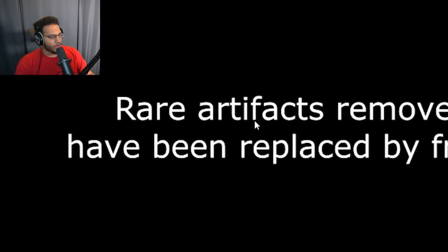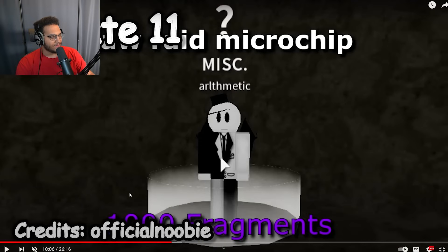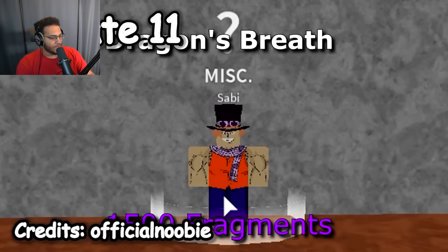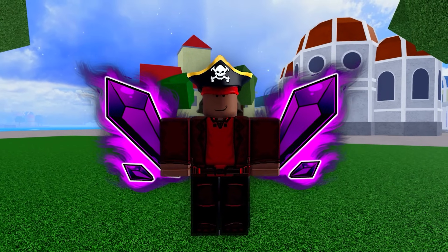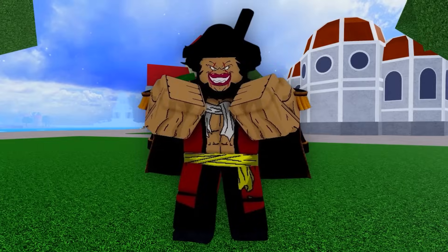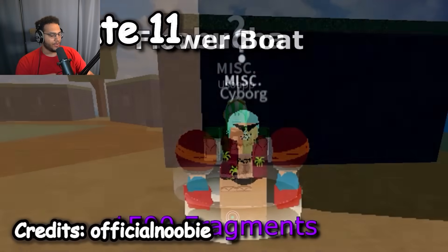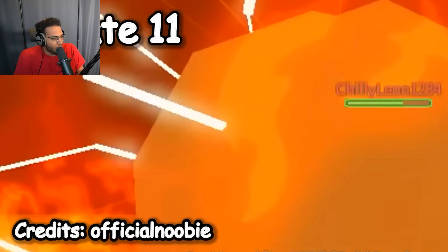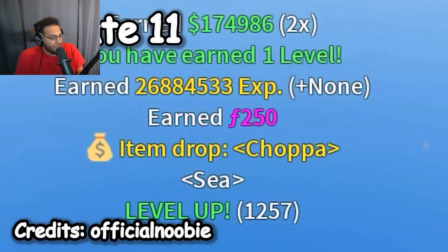Update 11: rare artifacts have been removed and replaced by fragments — I talked about this in a previous video. Here are the new prices: arithmetic takes 1,000 fragments (the chip used for the Law raid), dragon's breath is 1,500 fragments, and crew captain is 3,000 fragments. Instead of using fragments, you used to have to trade in a rare artifact obtained by defeating the dark beard boss. They also added race re-roll, stat refund, flower boat, and kabucha. They completed the Blackbeard raid and got fragments — that was the way to get fragments back then. They also added sea beasts in Update 11, and you could get fragments from those too.